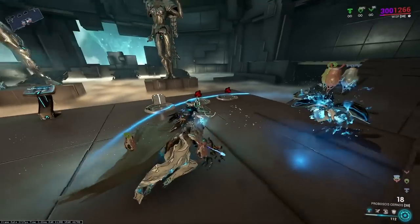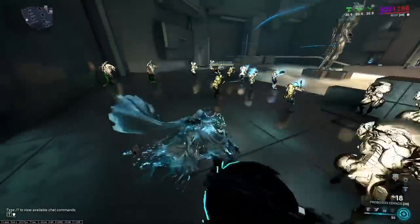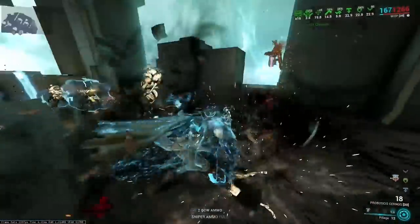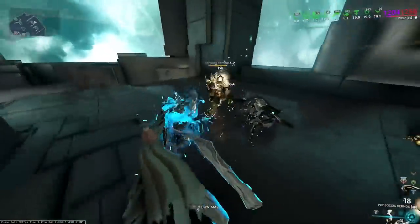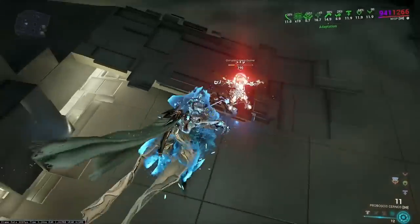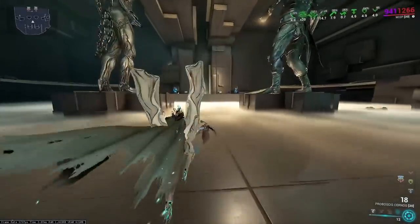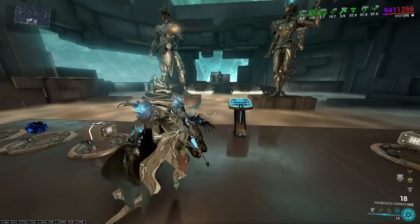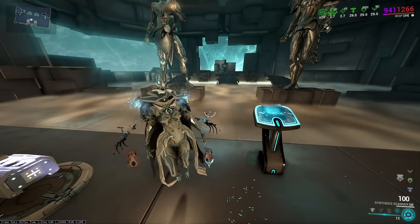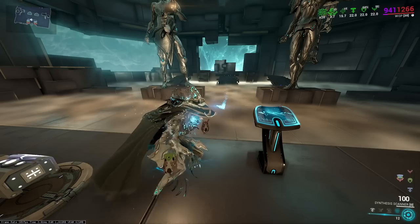We spawn some enemies, jump into the air — we're invisible during this because of Wisp's passive — and take everybody out pretty easily. Throwing Pillage out also grabs some shields, which with Adaptation provides considerable health. Any good weapon works here; the Proboscis Cernos doesn't benefit much from the fire rate increase, but things like the Trumna will. One danger of playing Wisp is not paying attention and dying, which you'll see an example of in the Steel Path run.